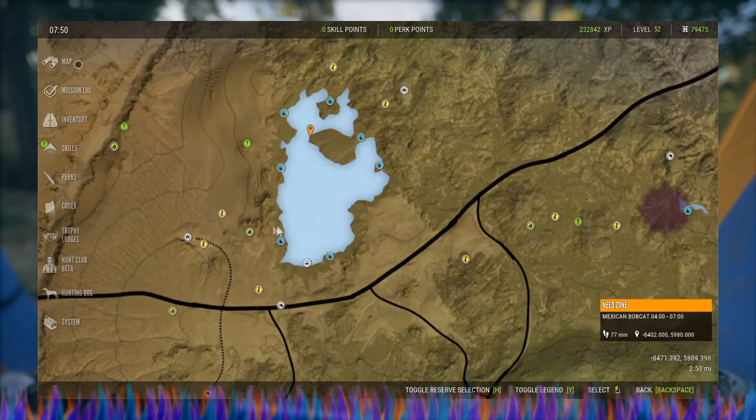Those are my spots here on this map. I actually got my most recent diamond whitetail from this zone right here. And like I said, I actually had six — between these two zones I had six 220 bucks and then one here at the same time.